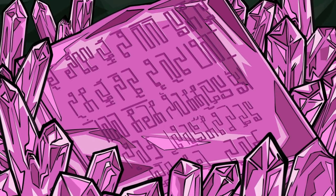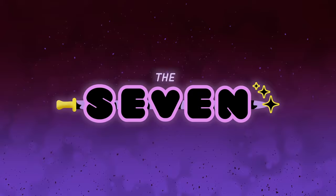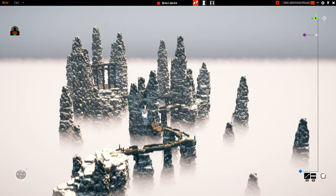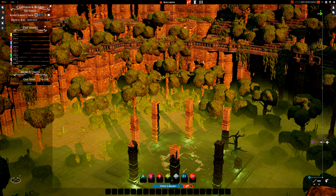Howdy Talespire friends, Brother Hannon here. In celebration of Dimension 20 publishing all of the battle maps from their D&D season called The Seven, Talespire has also introduced a special feature that was designed specifically for this show, introducing Vertical Fog. In this video we'll explore the different types of fog effects and I'll show you how to make use of it in your own builds. Let's get started.